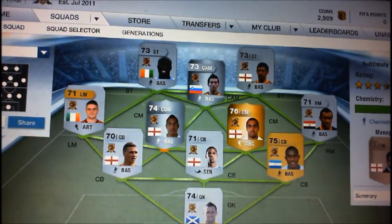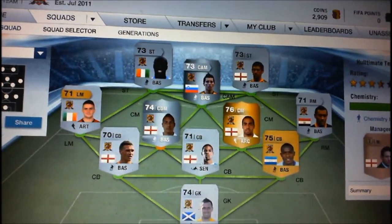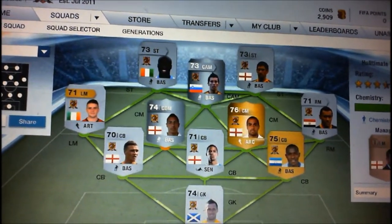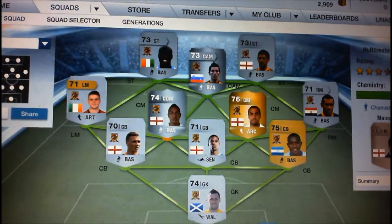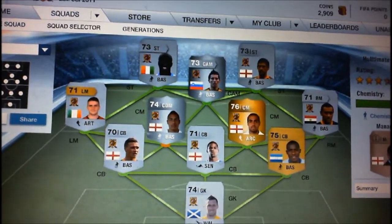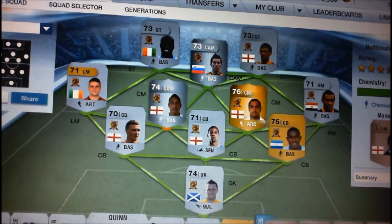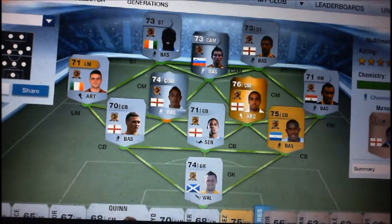This is the full team that I managed to get a hold of everybody bar Luko, because Luko is price locked at about 20 grand and I don't really have enough for that at all. But yeah, other than that my team's pretty strong. Figueroa, Davies and Chester are probably the three strongest centre backs you can get.